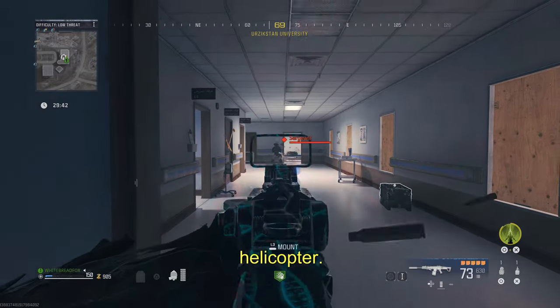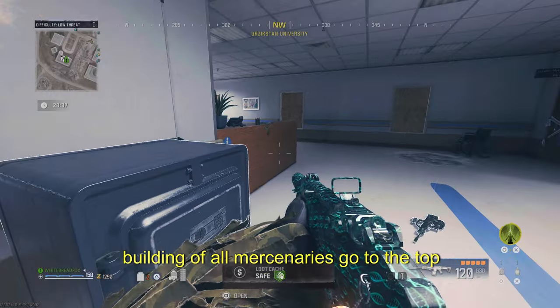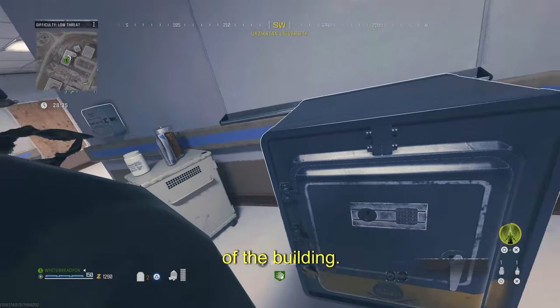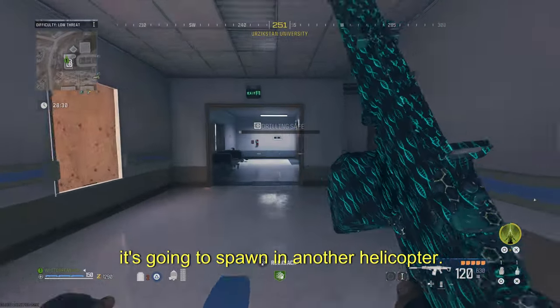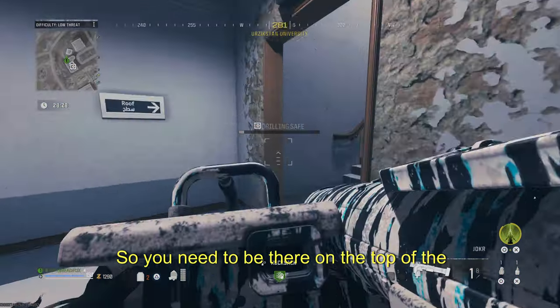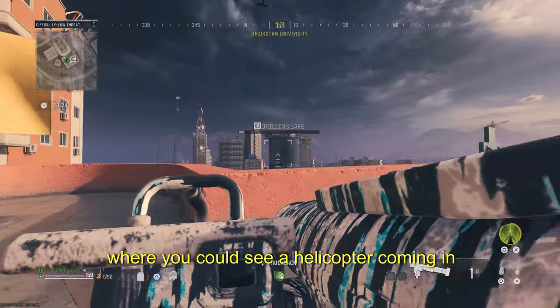After you take out that first helicopter, you need to proceed to clear out the building of all mercenaries. Go to the top of the building, and as soon as you start drilling the safe, it's going to spawn in another helicopter. Be on the top or the side of the building where you can see the helicopter coming in.